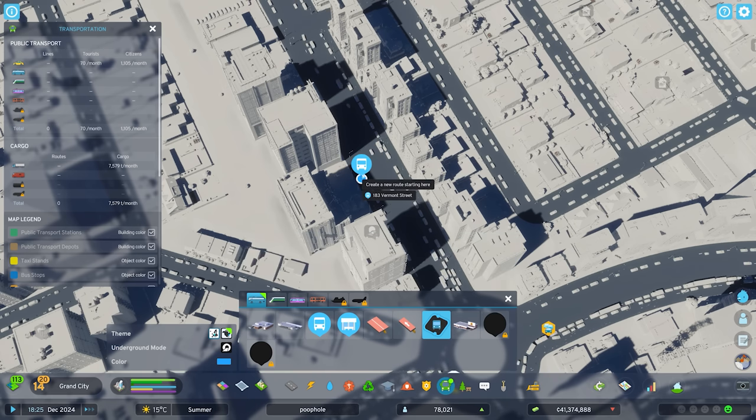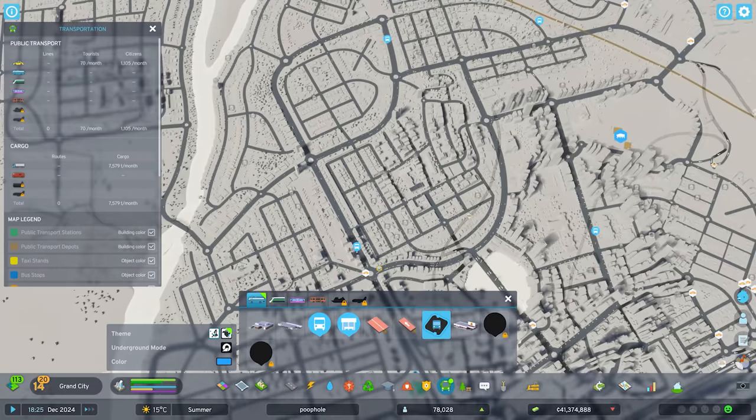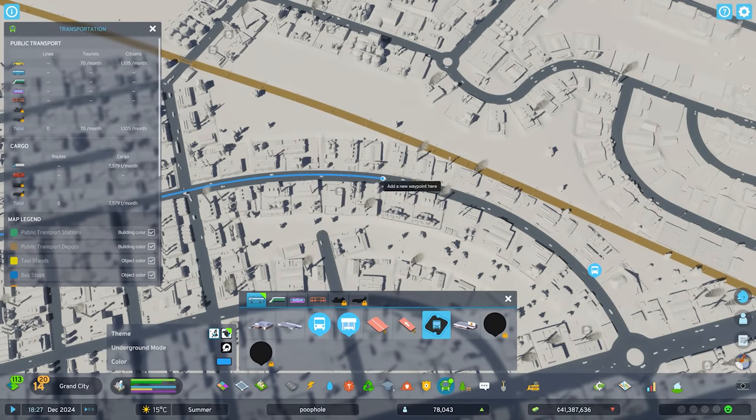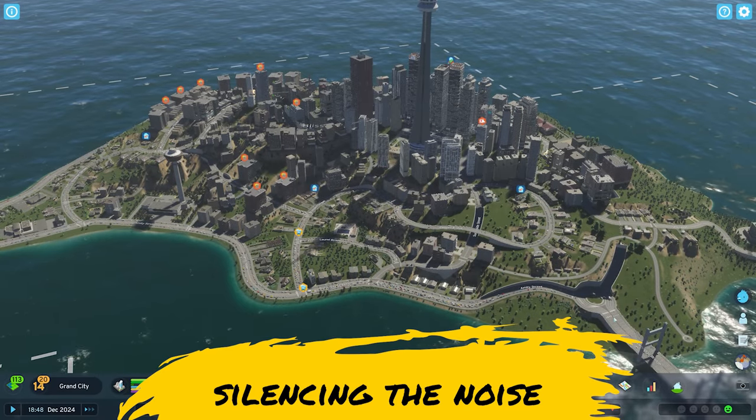Then navigate to your line tool, choose the place you want to start, and much like how we draw out everything else in Cities Skylines 2, move around and place your waypoints down.